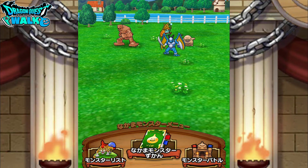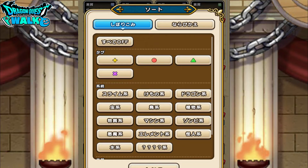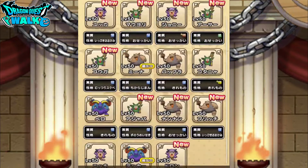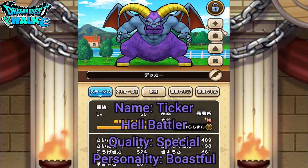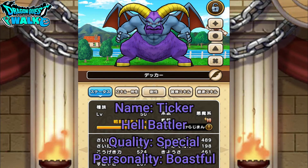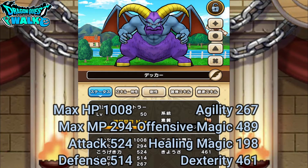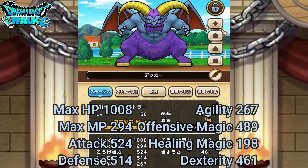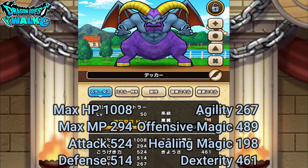I've already gone over Macbeth, so first I want to go over my Hell Battler. This is the one that I'm using — it's going to actually be a special grade. In terms of quality, it's going to be Chikarajima, which is boastful. So this is going to have some pretty good stats: 1,008 HP, 294 max MP, regular attack of 524, and magical attack of 489.